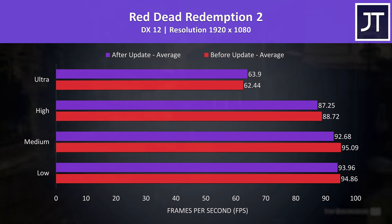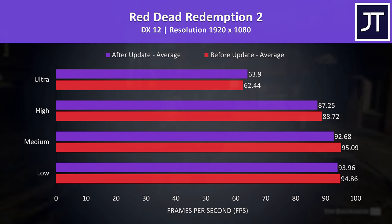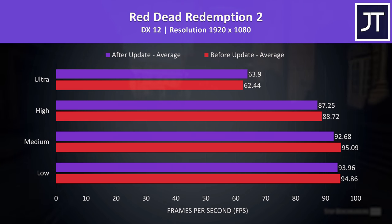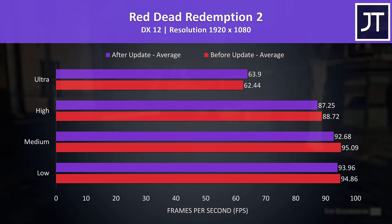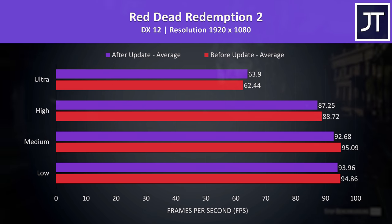It's not all gains though. Red Dead Redemption 2 was tested with the game's benchmark, and the system before the update was actually slightly ahead between low and medium settings — though it's only a small amount and within margin of error. The updated laptop was ahead at ultra settings, and generally I'd expect higher setting presets that are more GPU-heavy to see the benefits of the CUDA core change.